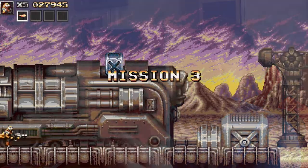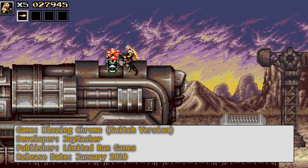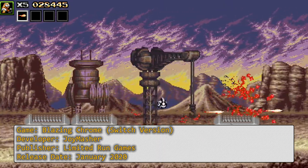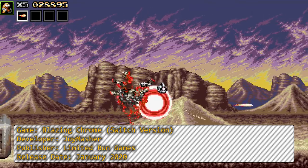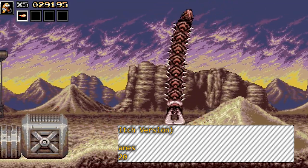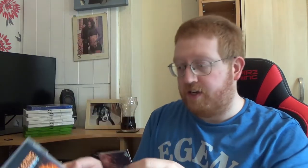Next, another Switch game — Blazing Chrome. It's a run and gunner, basically 2D Contra but without the Contra license, and it is fantastic. Really really cool. As soon as I saw this come out I was going to pick it up, and then I saw they were doing a limited run physical release, so I waited and got the physical. Inside you get one of the little limited run numbered cards — mine's number 535 — and a little booklet. Still very nice to own. It's a really really fun run and gun Contra-style game.